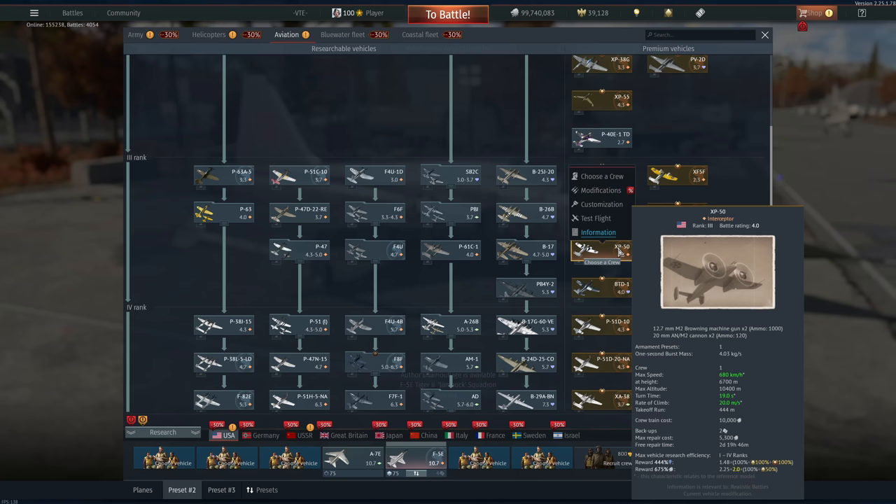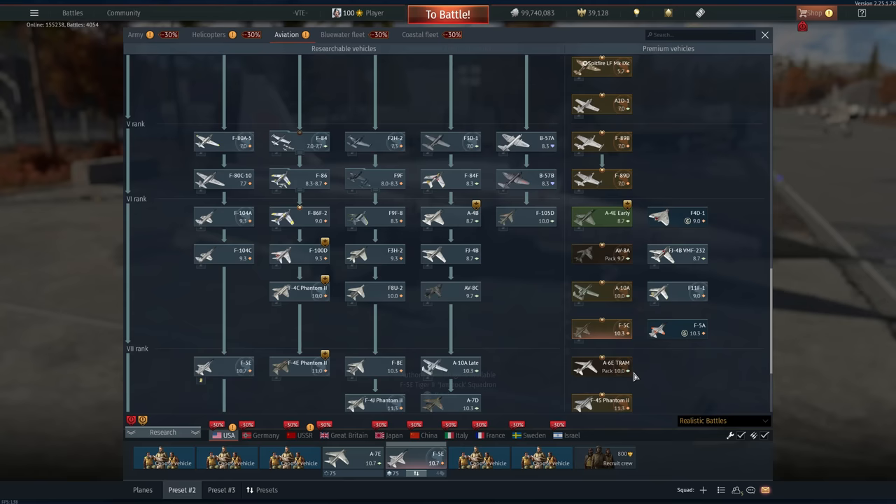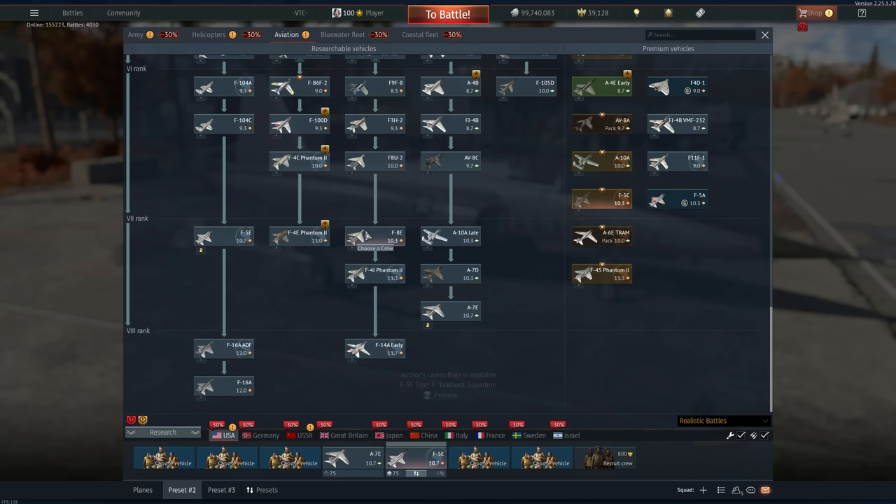This thing is absolutely busted — air spawn, good performance, decent guns, and a pretty good multiplier. It's Rank 3, so you'll be able to resource basically every prop in the game. If you're looking for anything else, I would say wait for the F5C and you'll be able to grind basically everything except for the last three vehicles. Then you can talisman something like the F8E or the F5E, because these two right now are in a very good spot when it comes to the matchmaker.